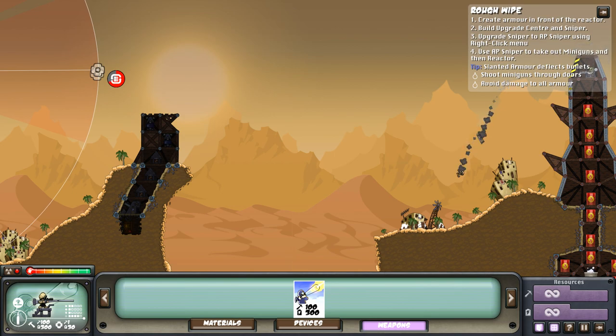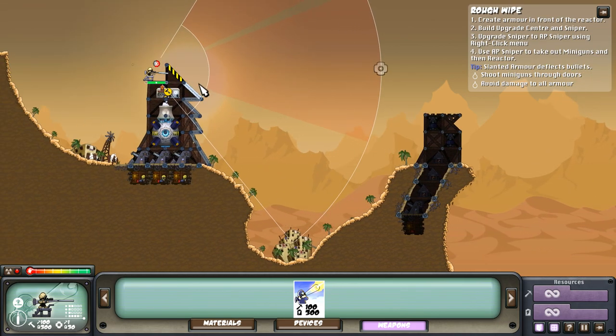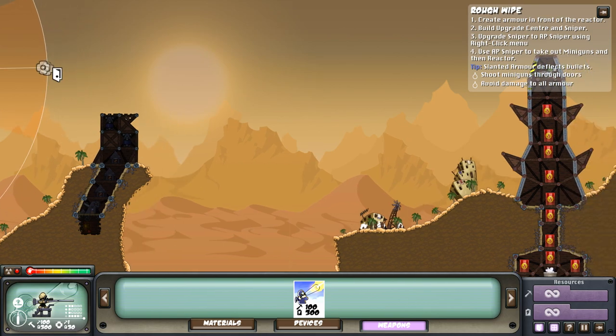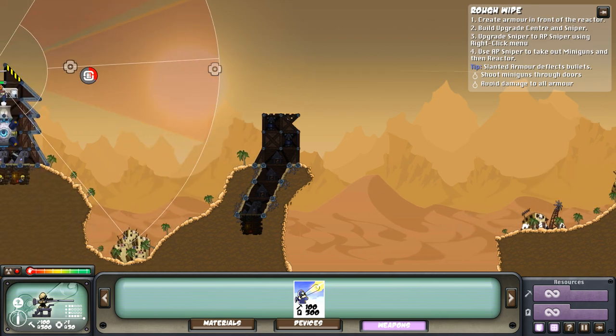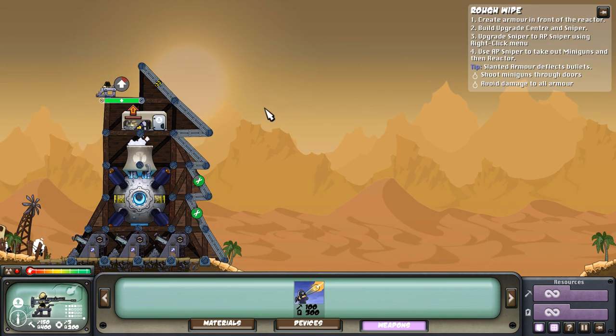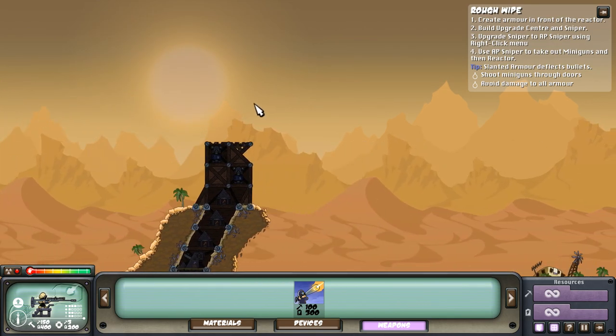Gotcha! We could deflect shots around in there too. Almost done, almost ready — it's ready. Oh, I just missed them. Upgrade. Repair. Repair any armor that takes damage. Guys, this is going well.